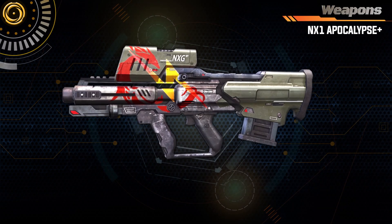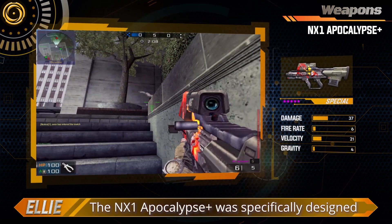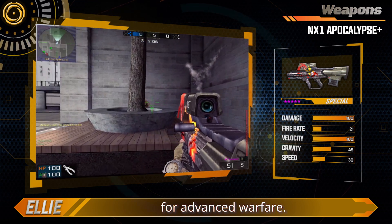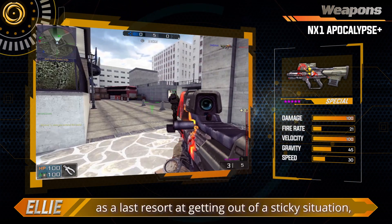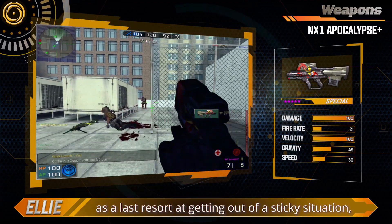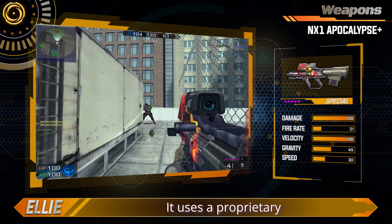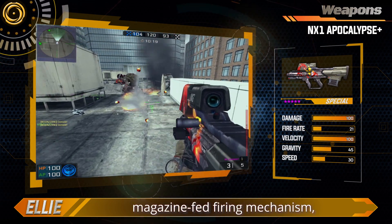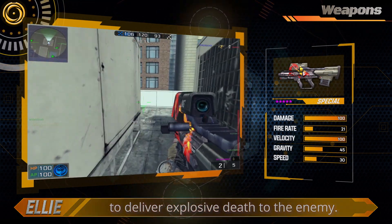Weapons. NX-1 Apocalypse Plus. The NX-1 Apocalypse Plus was specifically designed for advanced warfare, designed to be used in the most daunting situations as a last resort at getting out of sticky situations. It is only entrusted to a select group of mercenaries. It uses a proprietary, magazine-fed firing mechanism — the first of its kind — to deliver explosive death to the enemy.